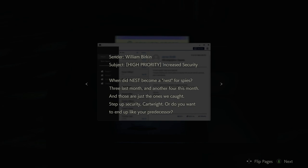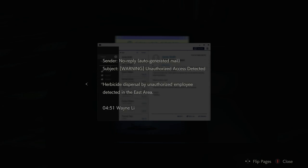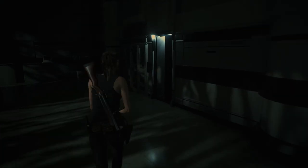Byron Cartwright's inbox. Sender William Birkin, Subject: High priority, increased security. When did NEST become a nest for spies? Three last month and another four this month, and those are just the ones we caught. Step up security Cartwright or do you want to end up like your predecessor? I'll be restricting access to the west area from today. Ignore all requests from headquarters for information on G — those suits contribute nothing to this project anyway. Unauthorized access detected: herbicide dispersal. It notifies him of Mr. Lee's transgressions, I guess.